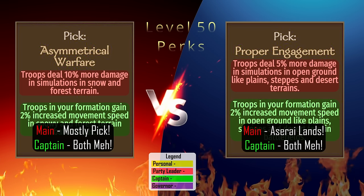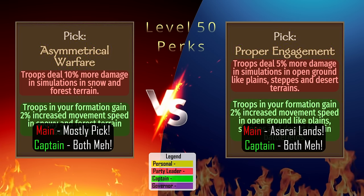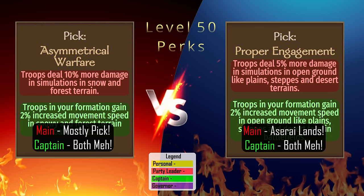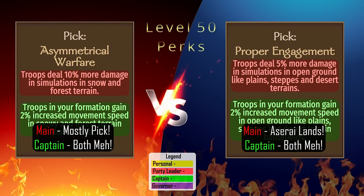If you plan on fighting in Aserai territory, then Proper Engagement is the pick. Otherwise, Asymmetric Warfare is better since there are forests all over the map, and it's double the damage. For captains, either one is fine as the effect is very small.